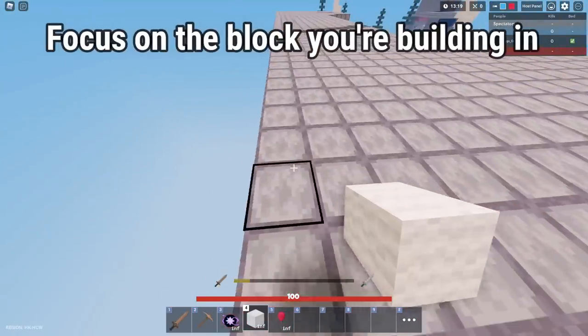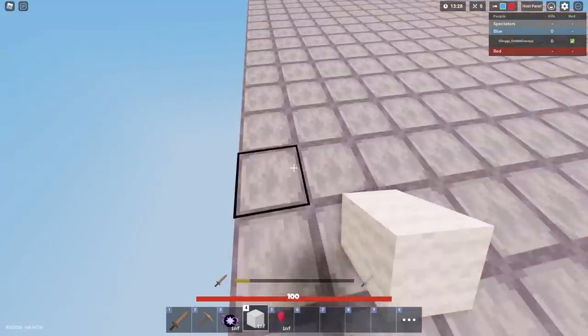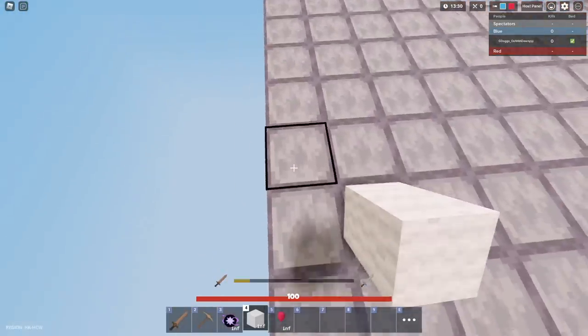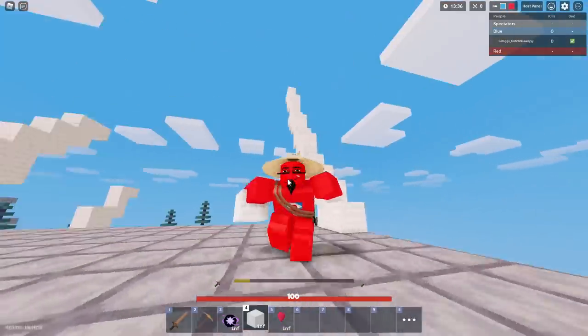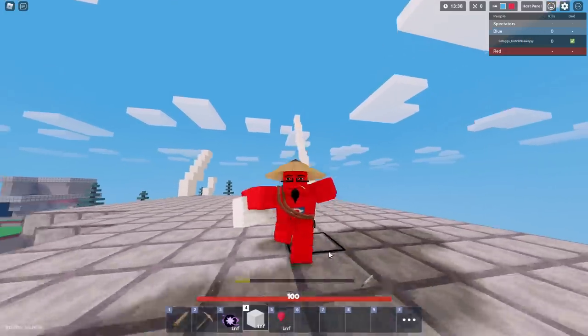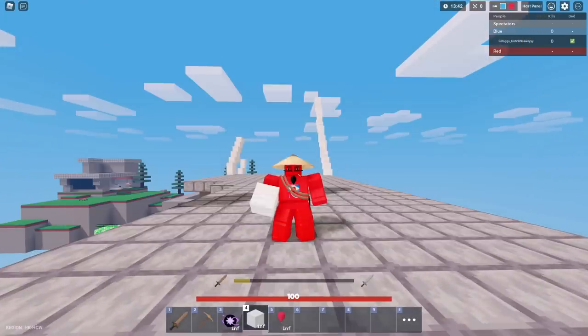What people normally do is they hold sprint, and when they have a fast CPS they just do it like this. But when you're going to do it with sprint, you really have to have a fast CPS — like an auto clicker level fast.